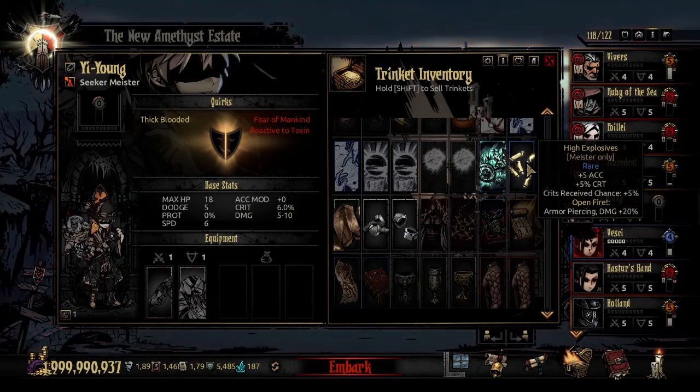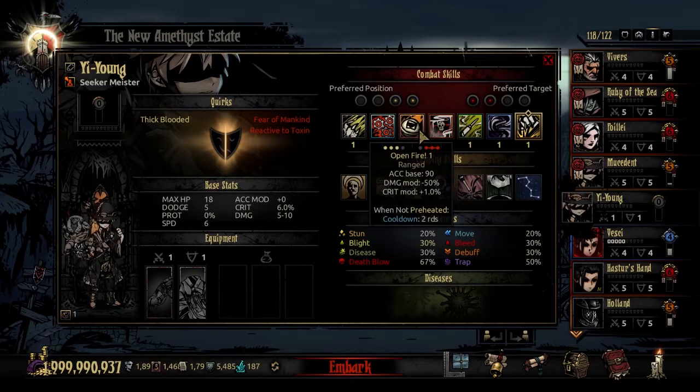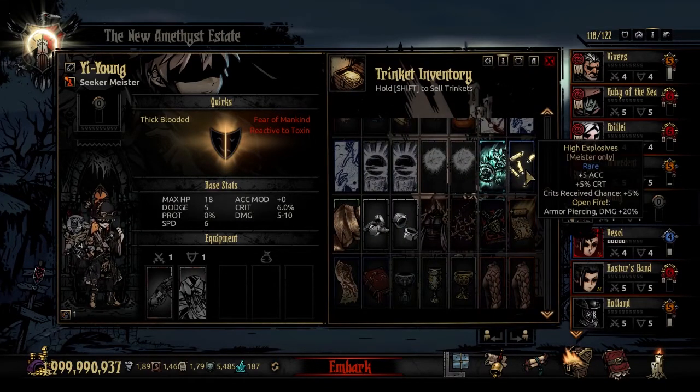The next trinket is the rare High Explosives. This adds 5 accuracy and plus 5% crit, at the cost of receiving 5% more crits yourself. Open Fire changes to deal armor-piercing damage and 20% more damage when equipped. So Open Fire — which hits the back 3 ranks at 50% damage — becomes pretty potent, just shredding those last three units.